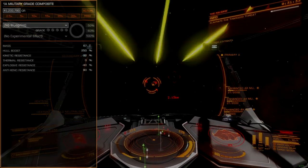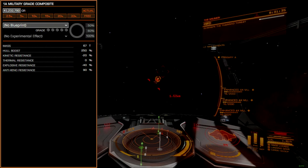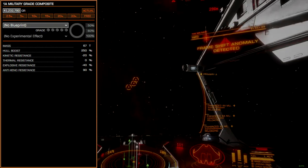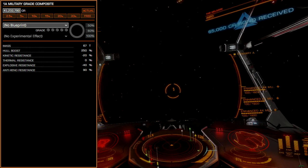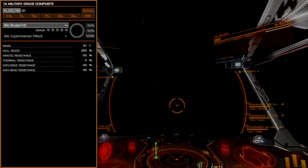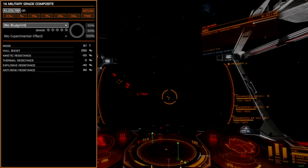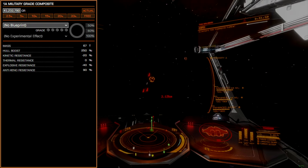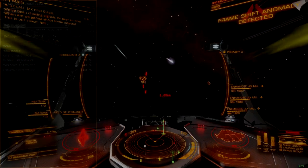For core internals, the armor package will be military-grade composite, the AXI standard recommendation for everything Thargoid. Military composites offer the same hull boost as mirrored or reactive armor, but at a fraction of the cost. Since Thargoid weapons deal absolute damage, we don't really care about resistance augmentations offered by the other armor options.